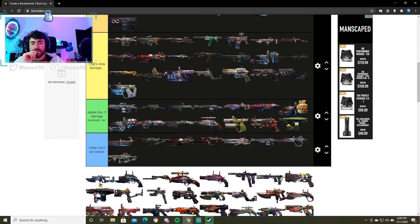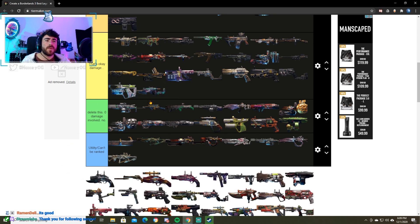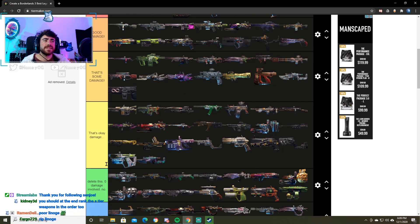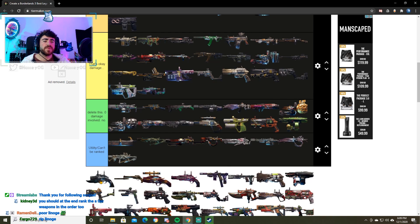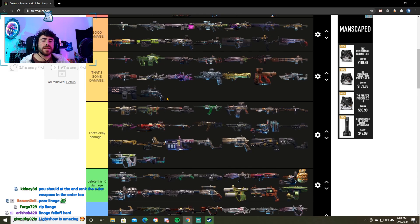Next up, we have the Linoge. With the introduction of the Tizzy, the high ammo consumption pistols are not as good, and the Linoge also used to be our melee weapon. Now the Psycho Stabber is our melee weapon. This thing just doesn't really have a spot anywhere anymore, so I'm going to be putting it in that's okay damage. Next up, we have the Little Yeedy — I'm going to put it in some damage. I think it's better than some of these other weapons but not too great.